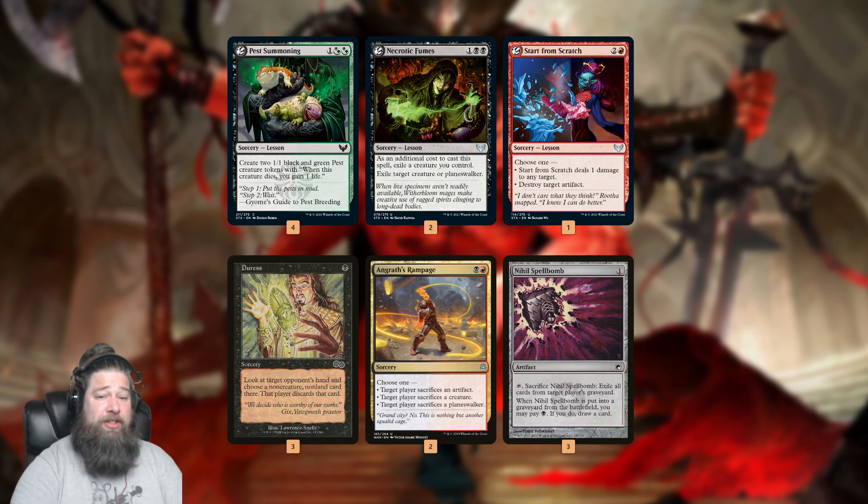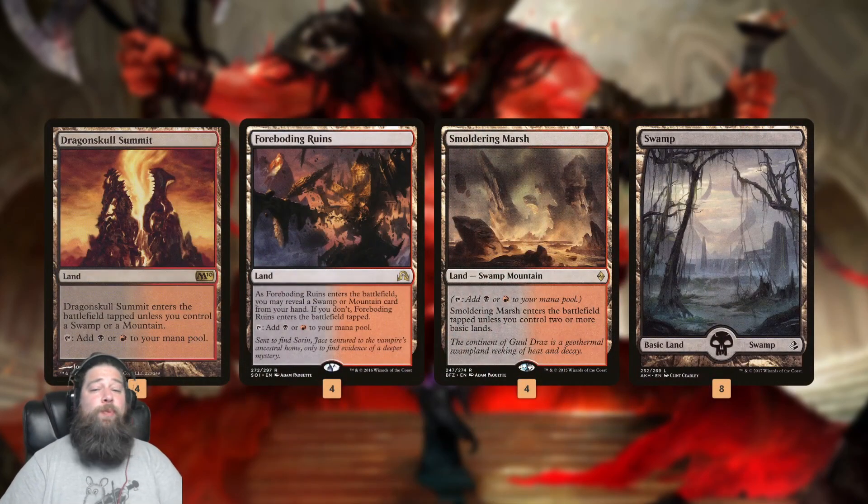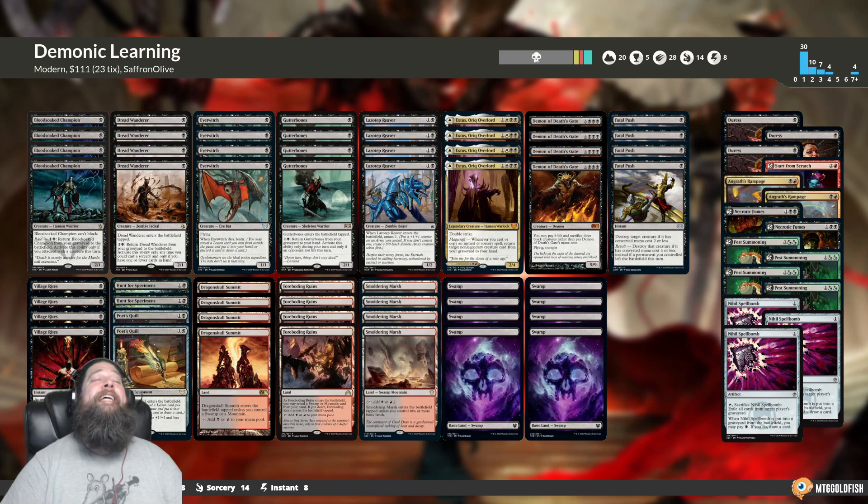Necrotic Fumes for removal, Start From Scratch as a catch-all to deal with artifacts. Mana base-wise, pretty typical budget stuff — as many dual lands as we can, a bunch of Swamps. The mana is a bit clunky, but dual lands are expensive, so this is the best we can do given the budget restrictions. That is Demonic Learning for Modern. Can Awaken the Blood Avatar work in a format with Fatal Push? How good is Eye Twitch? Let's jump into some games and find out.